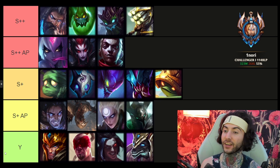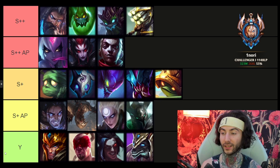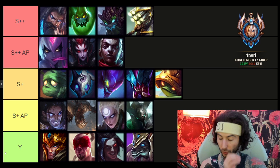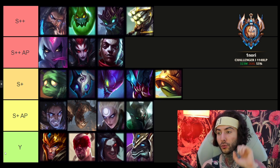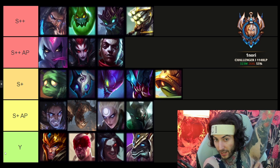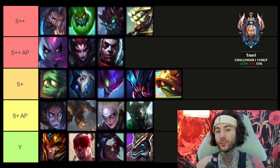For S+ AP junglers: Silas jungle I think is very strong now — when you learn how to play it and snowball, it's very oppressive. Fiddlesticks is a one-trick jungler; don't recommend him unless you're dedicated. Diana and Mordekaiser are the easy AP jungler options — very strong right now. For Diana, you can go Nashor's Tooth or Demonic, but I prefer bruiser with Riftmaker and Jak'Sho as the mythic. For Mordekaiser, Rylai's rush has looked very good.